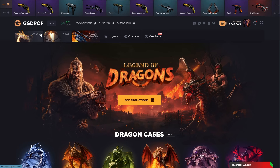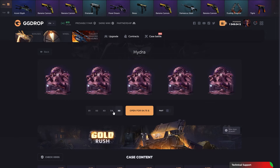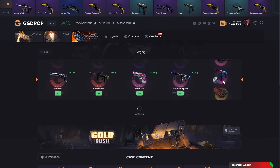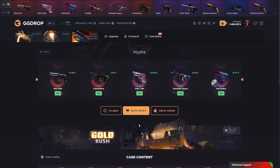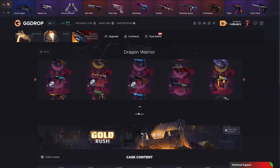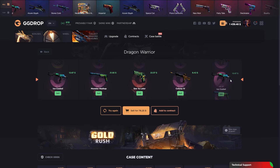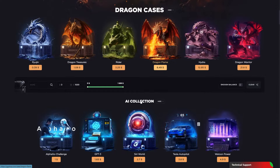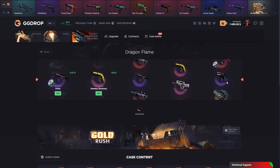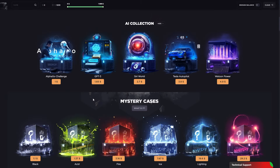We got free ten dollars! Let's open a dragon case five times. New knowledge, chameleon, fairytale, and dissolates - that was so close to a glow. We got a Gold Rush point, let's sell it - we got our money back. Let's open one more dragon case: dragon warrior, ice cold - not good. Dragon flame 32 spent and so close to crazy prices. What is Gold Rush? Let's find out.